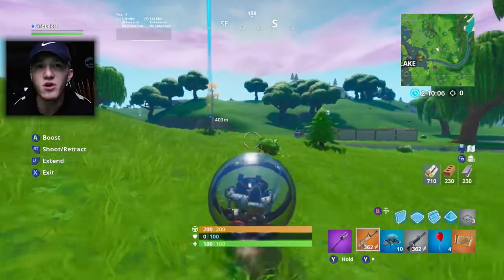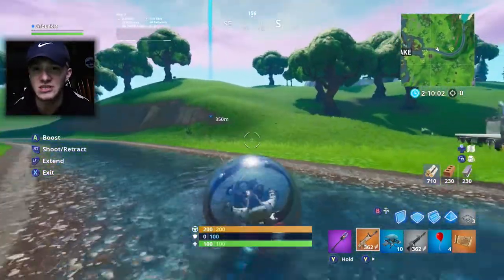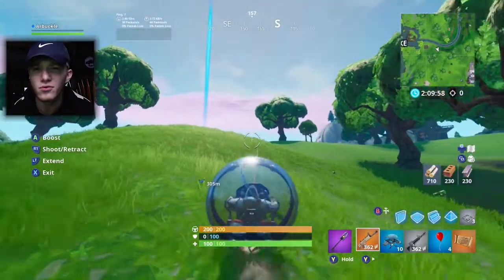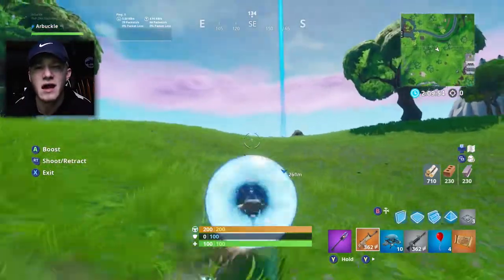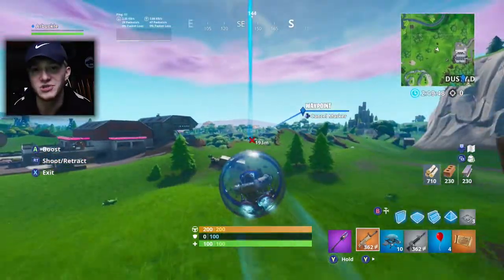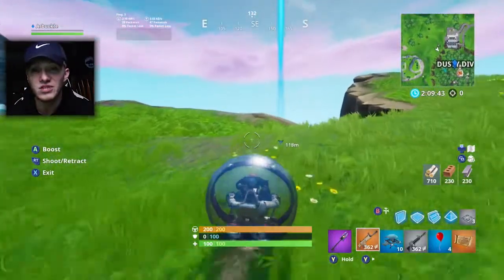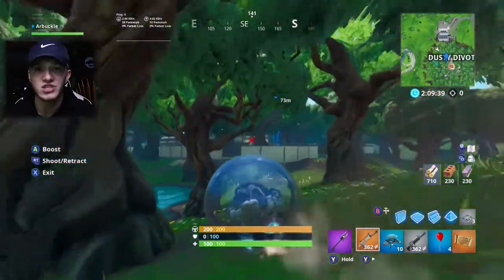Once you leave Pleasant, you want to go around Loot Lake and work your way to Dusty Divot. You shouldn't run into many problems from Pleasant to Dusty. You can go through Loot Lake but probably wouldn't recommend it — there are going to be people that land there. You have a pretty straightaway path from the corner of Pleasant to Dusty without going through Loot Lake, so I would recommend going around. Follow this strat and you should be able to get these two knocked out pretty quick and move on to your next challenge.